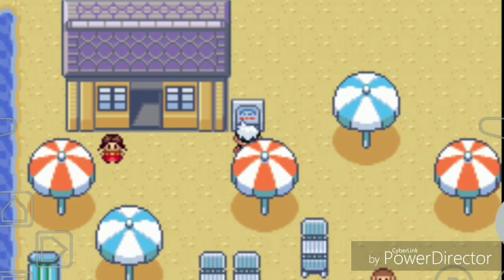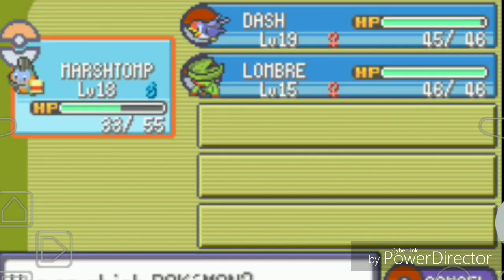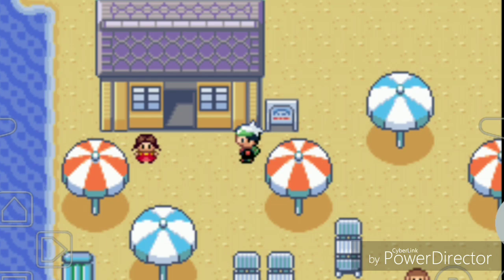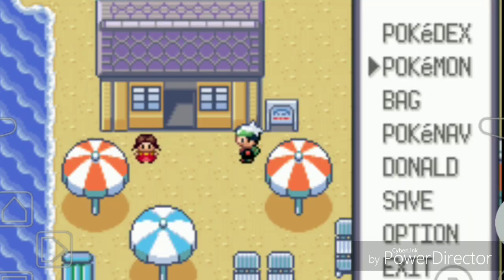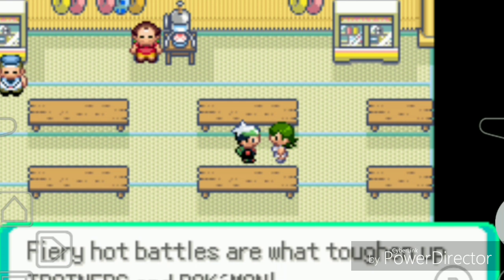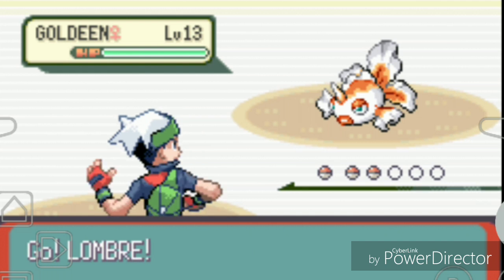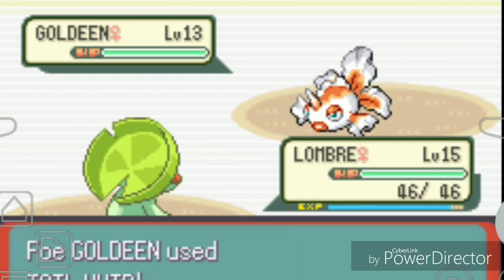I give a Potion to Mudkip and put Lombre as my lead Pokemon since it's level 15 and I want to train it more. A trainer says boring battles aren't worth the effort and fiery battles toughen up trainers. She has a Goldeen at level 13 - my Bullet Seed should take care of it.